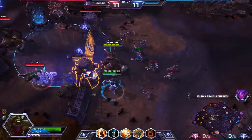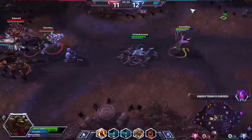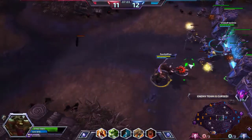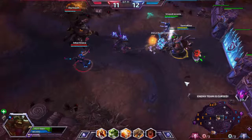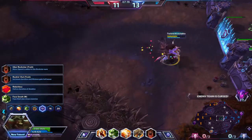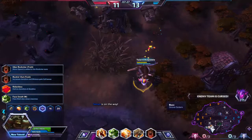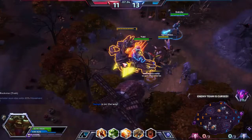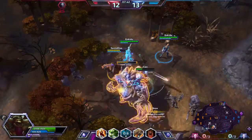Azmodan's ultimate summons a bunch of warriors — they last indefinitely unless dealt with. Nova and Sonya are pushing the bottom keep. Zeratul, Nova, and Azmodan are lurking in mid lane. Gazlowe has a stun but it can be easily avoided. We pick up a talent that also adds 20% movement speed to our Rockstar buff, useful for chasing and escaping.